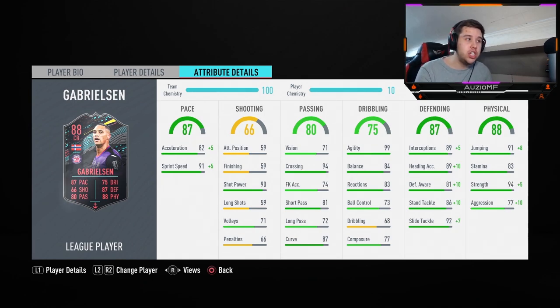He's got 99 agility — I don't know the last time I saw a centre-back with 99 agility. He also has 84 balance, 83 reactions, 73 ball control, which is not the greatest, 68 dribbling and 77 composure. That ball control is not looking great. He's probably going to be taking bad touches, and hopefully he will be able to do first-time passes because I'm not going to trust him with that touch.